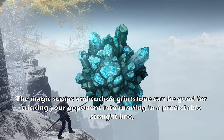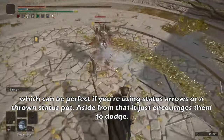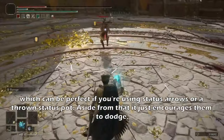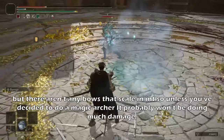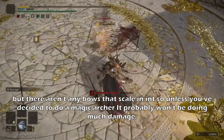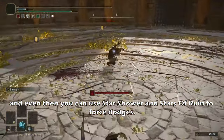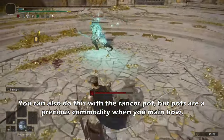The Magic Glinstone Scraps can be good for tricking your opponent into running into a straight ridicule line, which can be perfect if you're using status arrows or a thrown status pot. Aside from that, it just encourages them to dodge, but otherwise it doesn't do much damage unless you have intelligence. There aren't any bows that scale on Int, so unless you've decided to do a magic archer, it probably won't be doing much damage. And even then, you can just use Star Shower or Stars of Ruin to force dodges. You can do this with your anchor pot too, but pots are a precious commodity when you main bow.